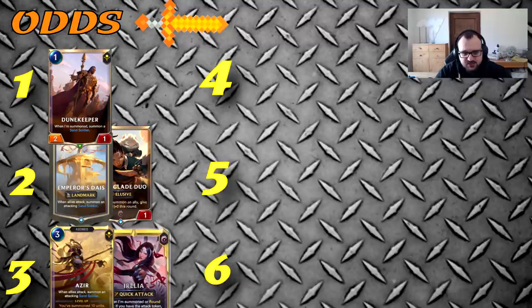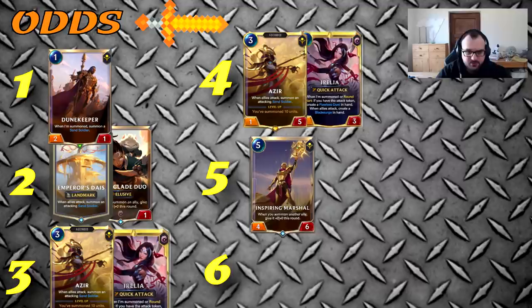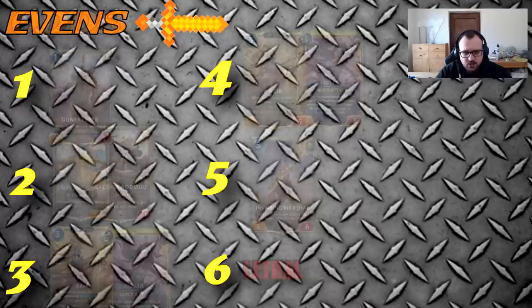Turn three Azir or Irelia, turn four the other one or Blade Dance depending on how the board went. Turn five is Marshal or lethal setup — this is the spot where you usually kill your opponent, keeping the Radiant Guardian timing in mind. Turn six you should definitely have lethal; if you don't, you're most likely losing. Turn six could also possibly be Homecoming.